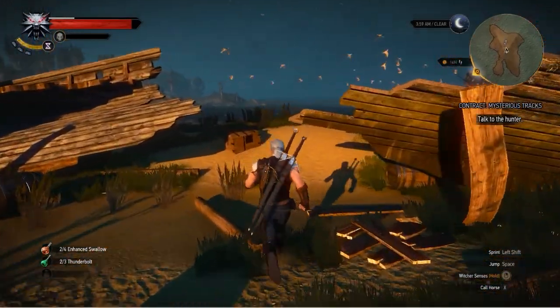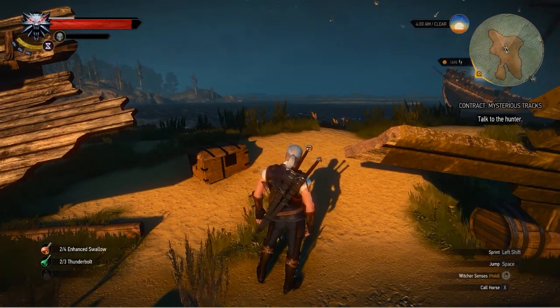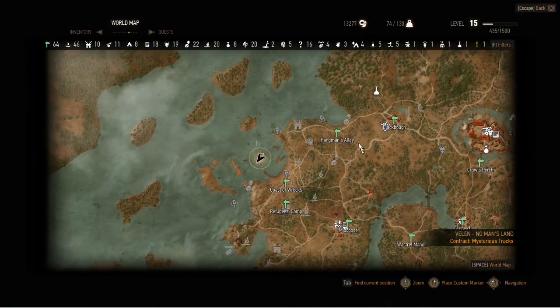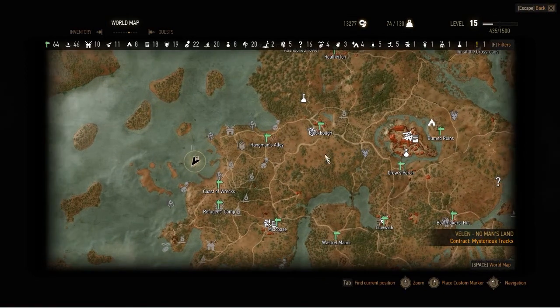Welcome back ladies and gentlemen, LastNomil here playing the Witcher. I'm going to show you where to find a steel sword called Blade from the Bit. Now this sword is level 25, so watch out when getting it. The location is quite simple to find, just a tiny bit left from the Baron's Castle.